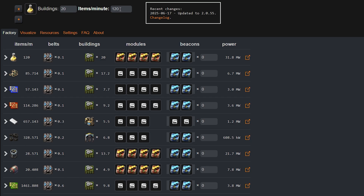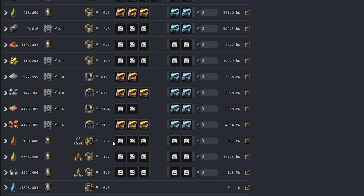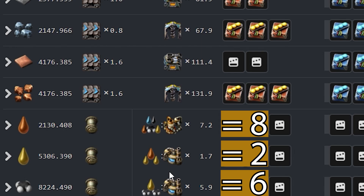In this example I'm aiming to produce 120 yellow science per minute without the use of any beacons or modules. Per the calculator, we need 7.2 oil refineries to make heavy oil, then 1.7 chemical plants for cracking heavy oil into light oil, and 5.9 chemical plants to crack light oil into petroleum. We will round up the use of chemical plants since there is no fraction of a chemical plant, and to prevent underproduction.